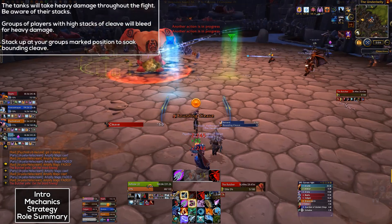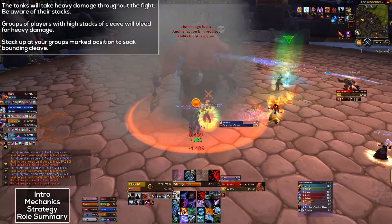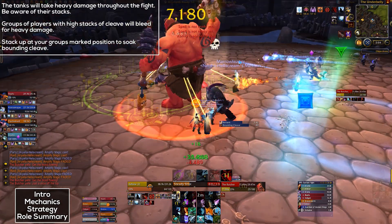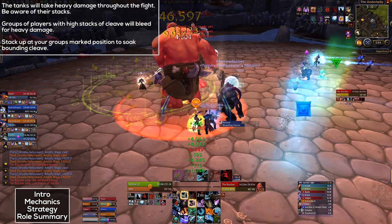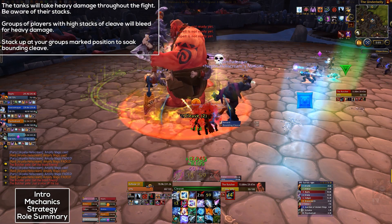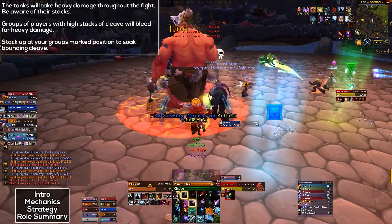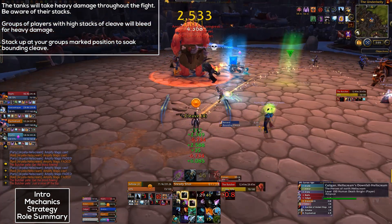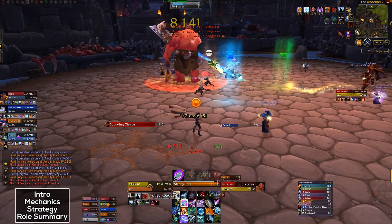For the healers, there's damage flying everywhere during this fight. The tanks are going to take very heavy damage throughout, and you should really be aware of their stacks, especially once Tenderizer gets really high. People with 4 stacks of Gushing Wounds are going to take an extremely high amount of damage, so you need to be aware if a group actually gets 4 stacks — though that will be because one of the ranged players messed up. Also, quickly stack up in your group's marked position after Bounding Cleave, as healers will likely be soaking that. Overall, it's not a particularly hard fight, and after a few attempts you should cope just fine.